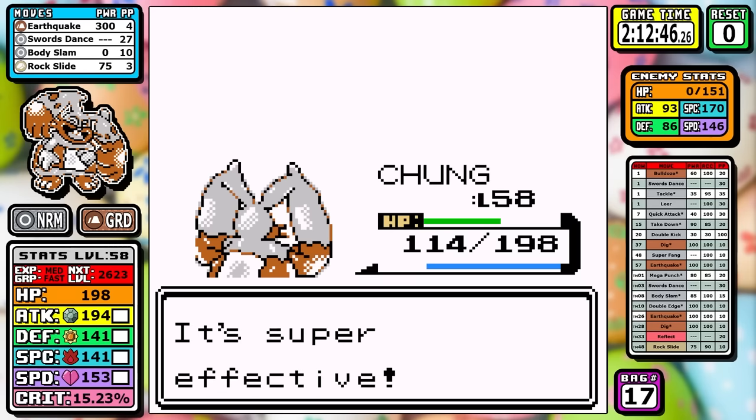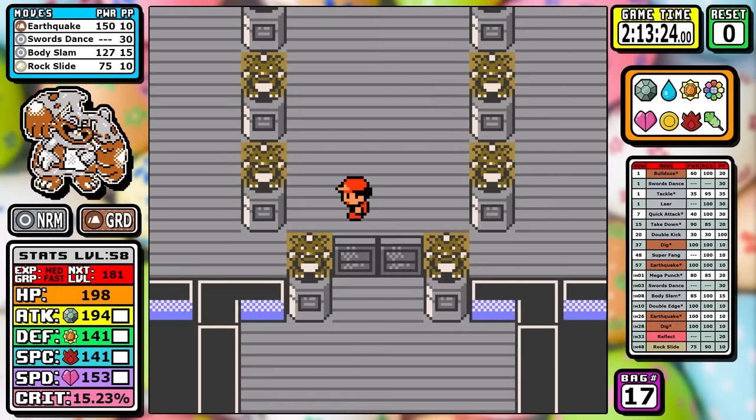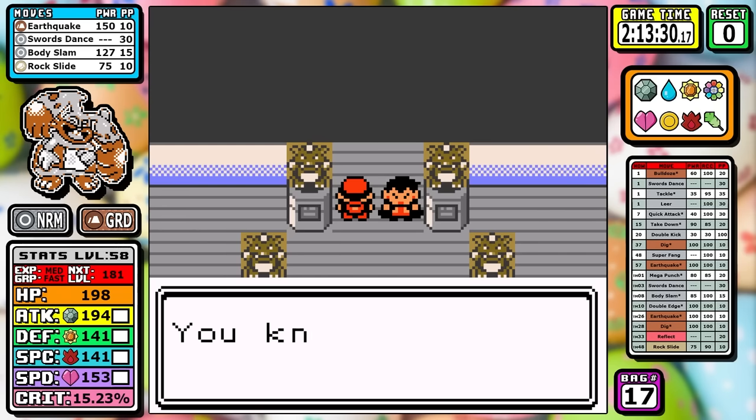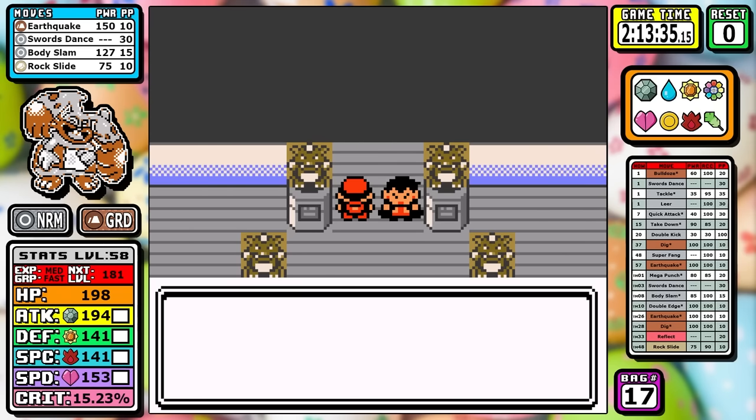We still have that zero in the reset column. I'm feeling pretty good. Next up is Lance, and this little Diggersby knight has already slain the Gyarados dragon multiple times — let's see how it goes today.